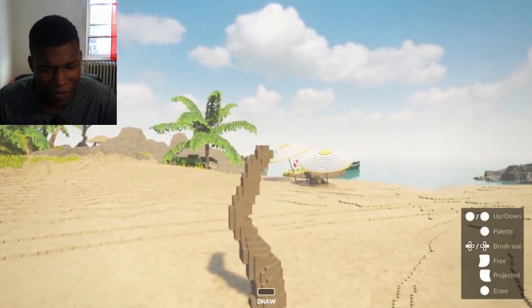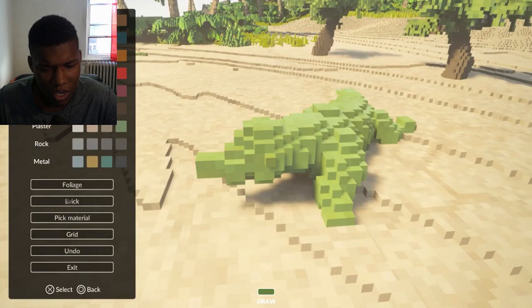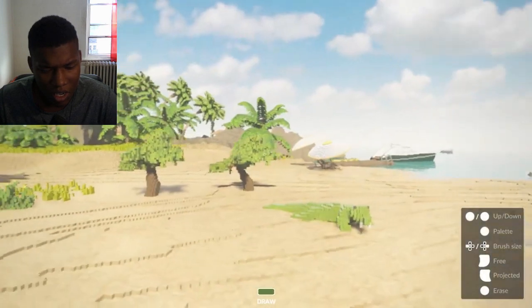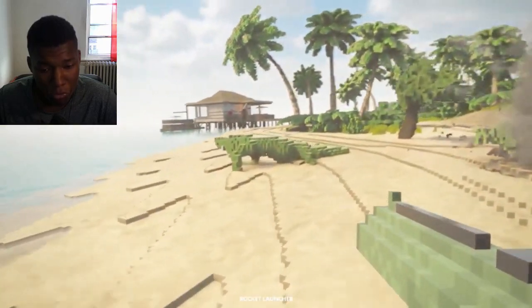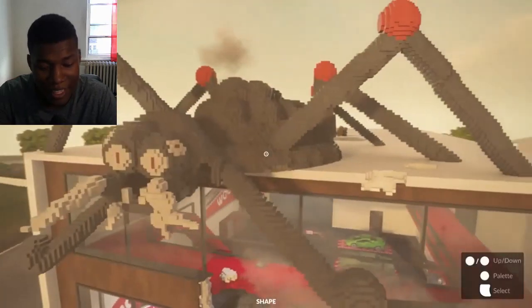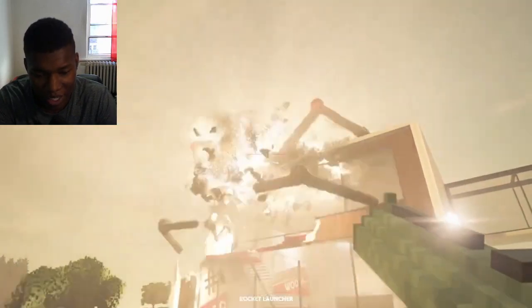Oh my God, you can also toggle on creative mode, opening up a new suite of tools for building whatever you can dream up — a brick, glass, and the various other materials found in the game world. Everything you create then exists as part of the fully simulated and destructible world. I like this a lot. We look forward to seeing the crazy creations you can come up with.